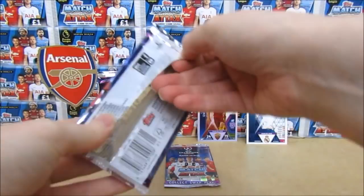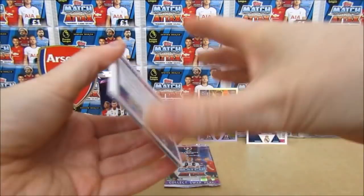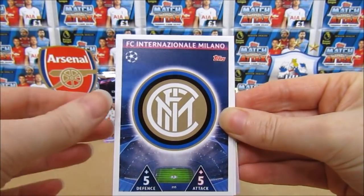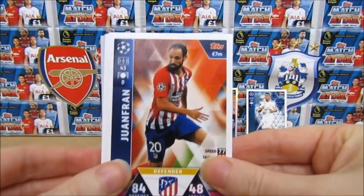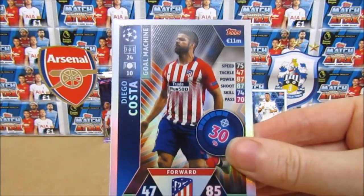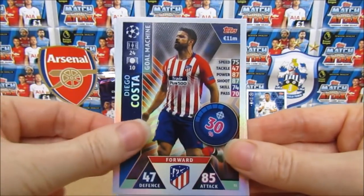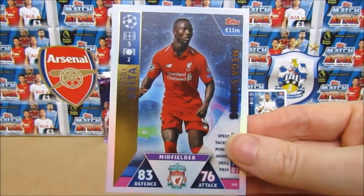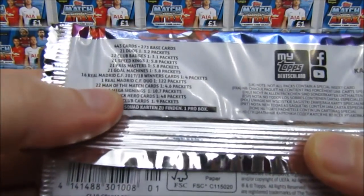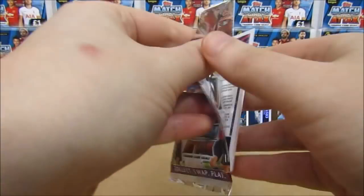Match Attax — well, Topps — have kept the rights to the Champions League, so we will be getting Champions League Match Attax next season, which is pretty good. We have an Inter Milan badge — we have a Joan Fran, a Davinson Sanchez, a Kimmich, and then a Diego Costa Goal Machine. Then we have a Mega Signing — Navigator — that's really cool. Mega Signings are one in 10.7 packs, so pretty good to get that. Second to last pack now before the limited edition.